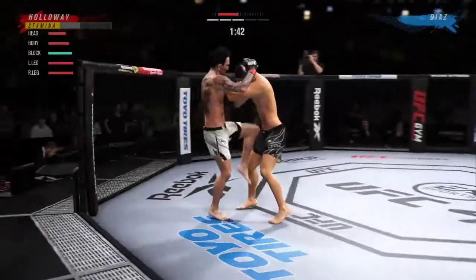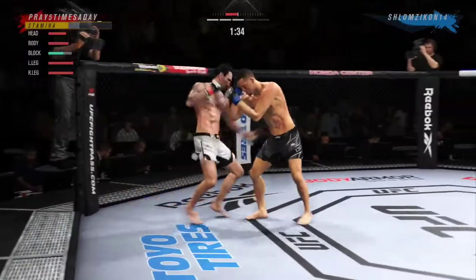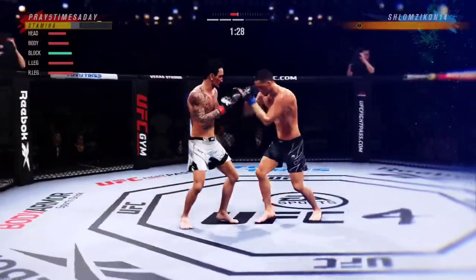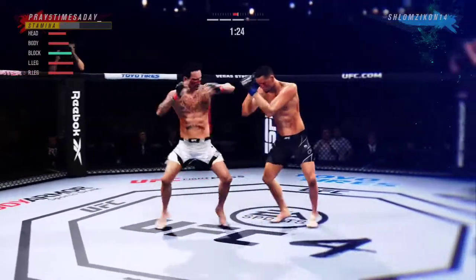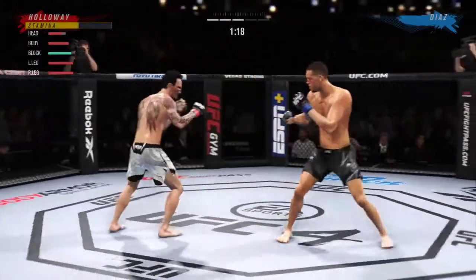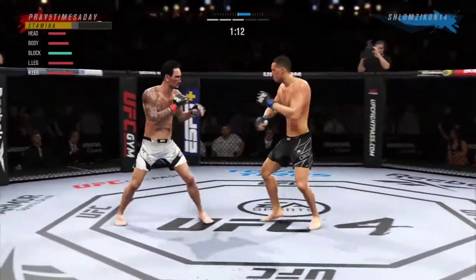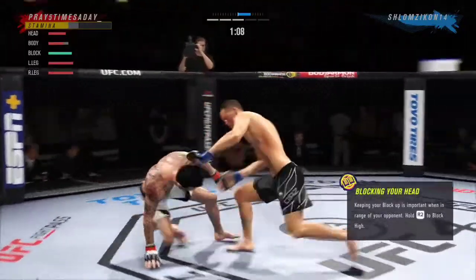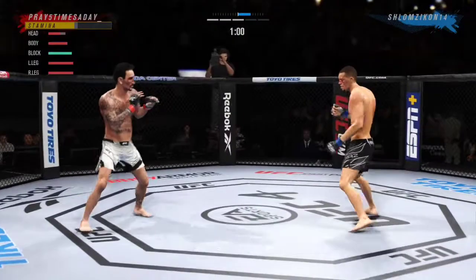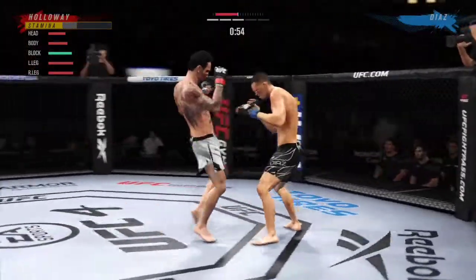A little single collar tie there. Beautiful jab from Nate Diaz — if he gets that weapon going early, it could be trouble. Look at that shot — the power, the placement. It was placed perfectly, and now he's got his opponent hurt. A beautiful, fast jab. He lands another strike to the body, really starting to connect on a lot of strikes to the midsection here in the latter stages of this fight.